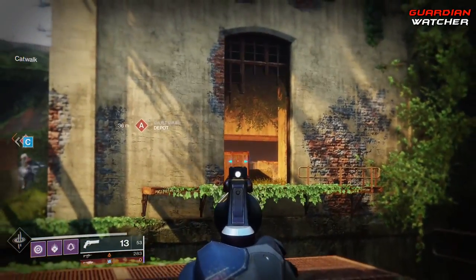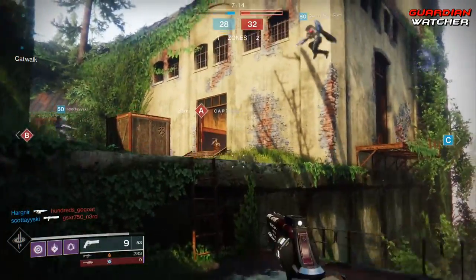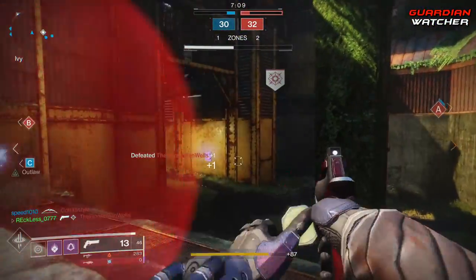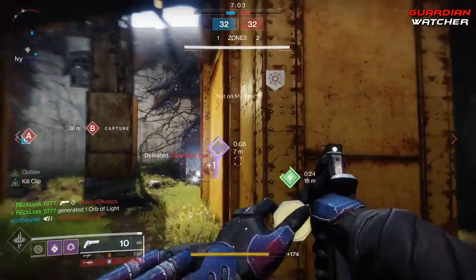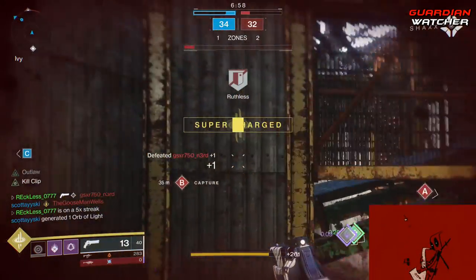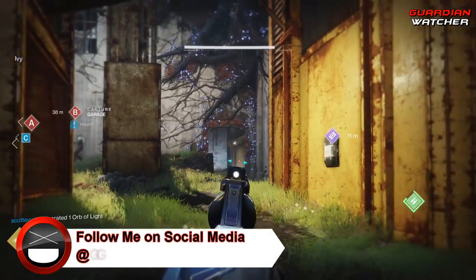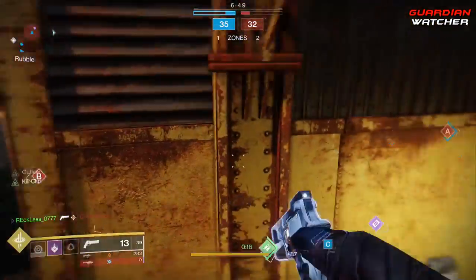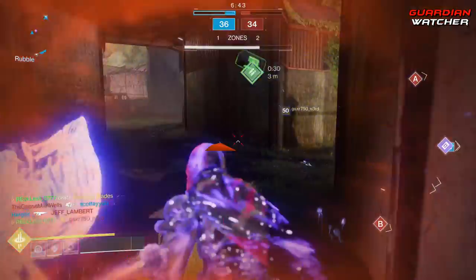When Forsaken was released and I actually got this Better Devils, when I started playing with it, I was playing with it all wrong. I used to use Extended Mag in order to get the three extra rounds, making the magazine 13. Then my conscience spoke and said, 'Hey dumbass, why do you care if there are 13 rounds when you are trying to get kills and reload to output more damage with Kill Clip?' So it made sense to switch to Accurized Rounds, and by doing so it gave me more range and reload speed, which definitely helped out with Outlaw and Kill Clip.